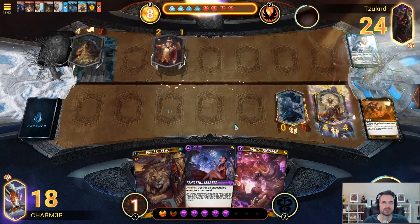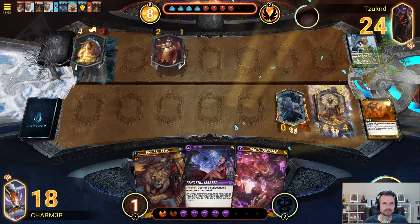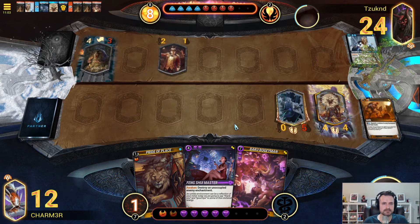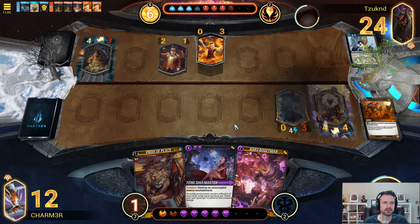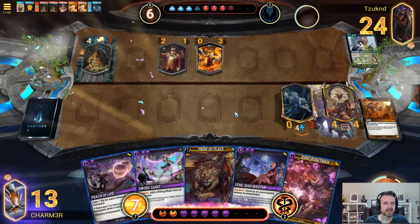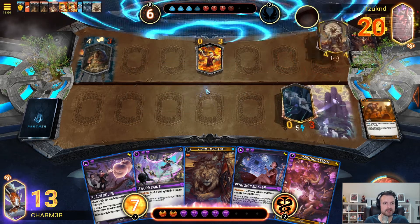We're going to take some damage here. We can live with Fire Eater — it's annoying, sure, because we're going to take two damage on the Souk. Sword Saint is a great pickup for us, in my opinion. Let's make sure we don't have to worry about Haste anymore. Let's get that damage in.